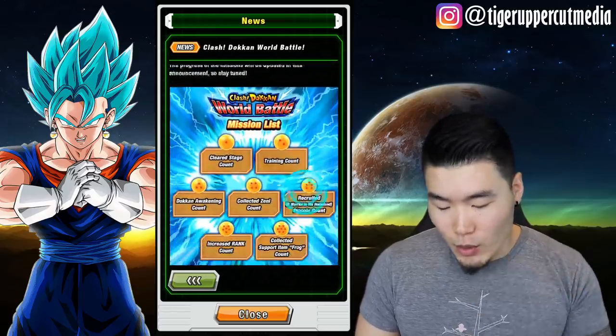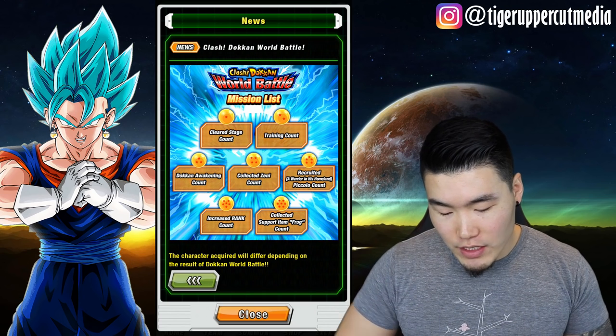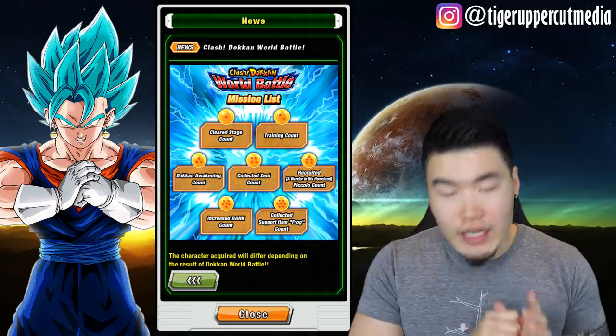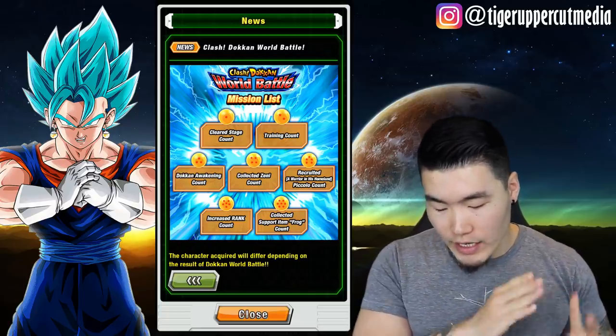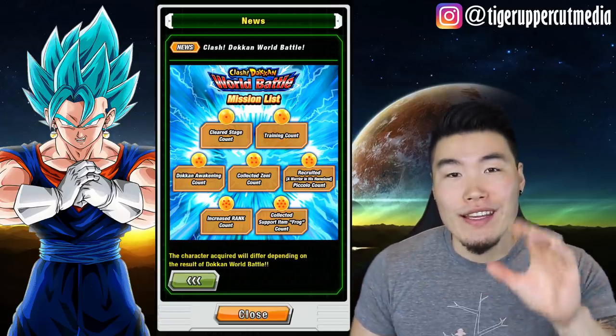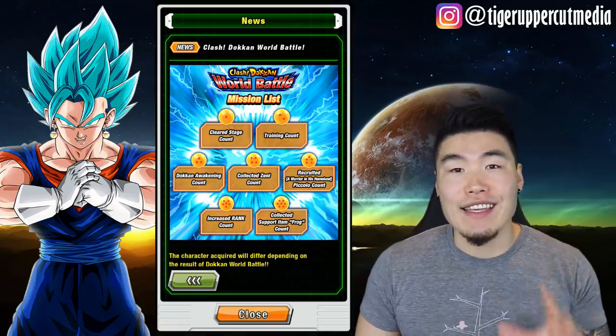So of course, we are scored based on 7 different criteria. They are: cleared stage count, training count, Dokkan awakening count, collected Zeni count, number of Piccolos recruited, increased rank count, and number of the new frog support item collected. Now that everyone is caught up to speed, let's see where we're currently at in this race.